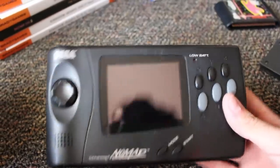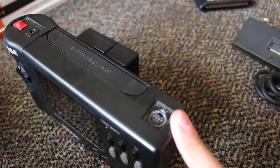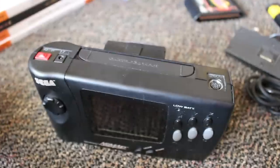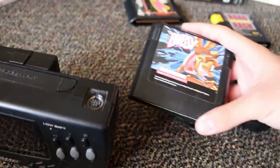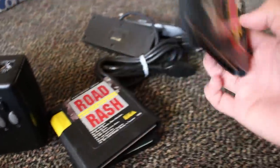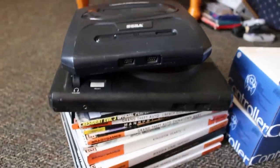I have a Genesis and Sega CD at my parents' house but I ended up getting this portable one. The Nomad has AV output and I think it even does RGB through AV out, plus it has controller port 2 on the bottom. If I want, I can use it as a regular Genesis. The other two Genesis systems I actually got for free — the owner said they were broken and I could just have them. He even offered to sell me cables. These are a model one and model two Sega Genesis.